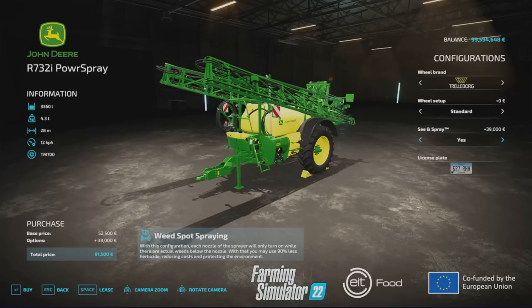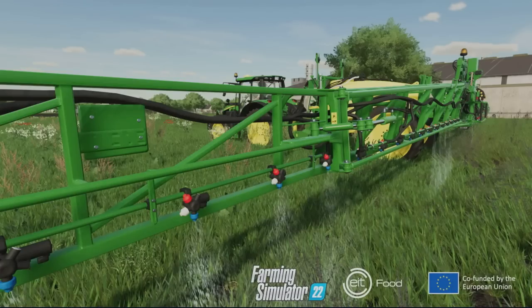Looking at the shop screen, the base price of the R732i is $52,000. There's an option for CN Spray — yes or no — so you don't have to have it on; you can still run it as a regular sprayer. It has a 28-meter boom. The technology involved is mind-blowing: a set of cameras using special software can distinguish crops from weed plants, and if enough weeds are detected, the nozzles open and herbicide is applied. You add the spot spraying configuration in the shop when buying the sprayer.